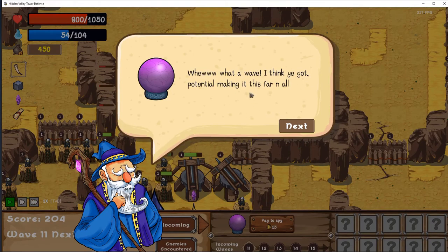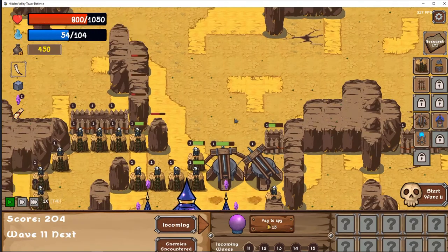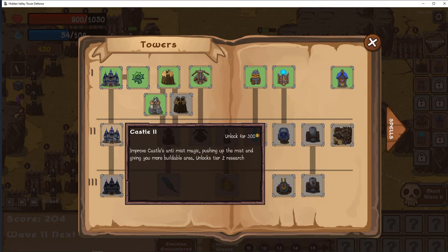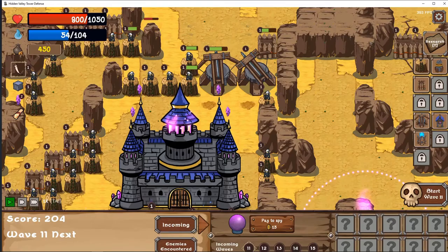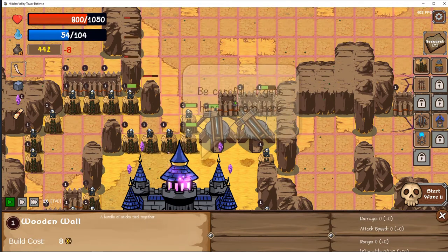What a wave! I think you've got potential making it this far. If you can defend against every type of minion that the Mist Lord has, he'll back off. Good luck. Here's a little gift from the townsfolk — repair supplies. We'll do more damage with our spells. I definitely have to fix our little mess up here. Can we upgrade our wall? Castle thorns — improve your castle's anti-mist magic, pushing up the mist and making a more buildable area. Interesting. I gotta rebuild some stuff first. I see this T2 here. Be careful, it gets harder from here — yeah, I assume as much.